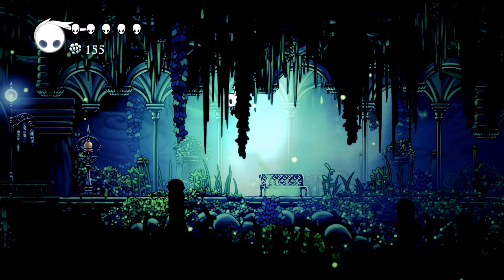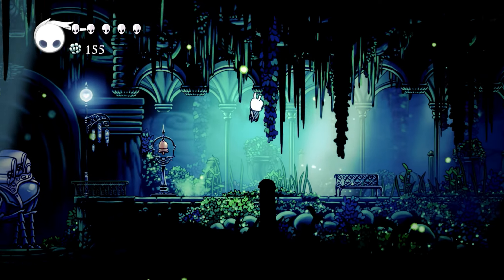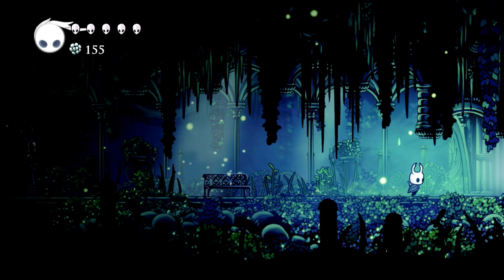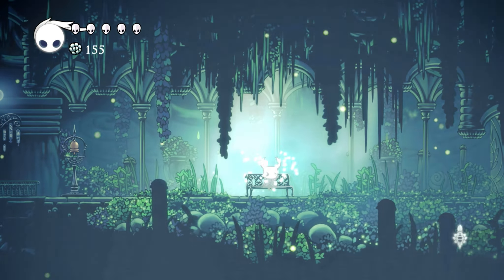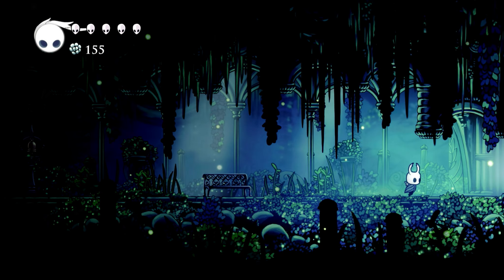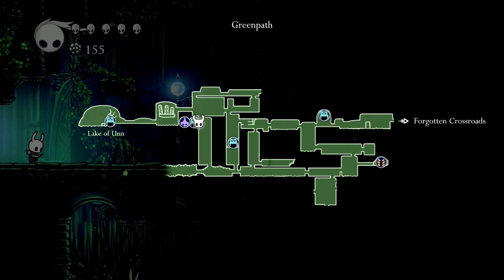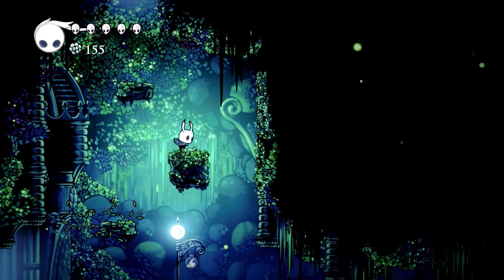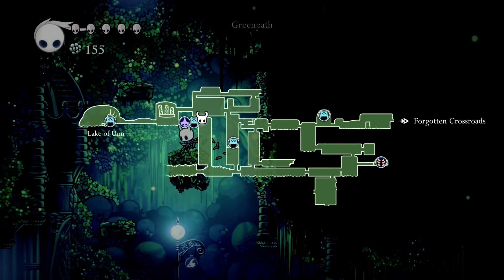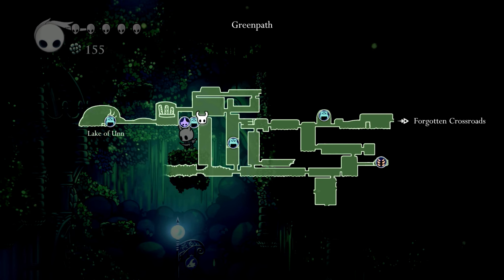Hey gamers, welcome back to Gamer's Quest and our Hollow Knight blind playthrough. Last time we made some pretty good progress. We got to explore the green path here pretty well. We went up and to our left and fought a new boss named Hornet. We didn't actually kill her, but we did defeat her and she moved on, and she gave us some basic information about what's going on.